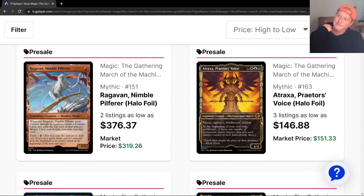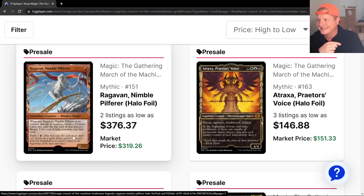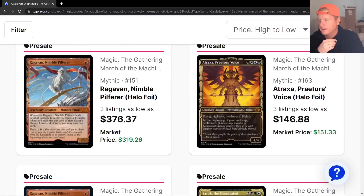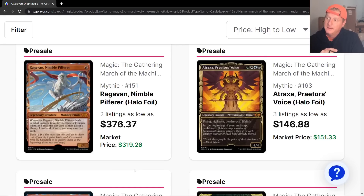And at the very top you got Ragavan, Nimble Pilferer, the Halo Foil. They've got to be scarce, right? I'd say this goes down to maybe 25 to 30 bucks — I might be wrong about these Halo Foils. On this one though: there's no chance it's staying around $319. I'd say this goes down to around 80 to 90 bucks, maybe. And then of course it'll start climbing again.